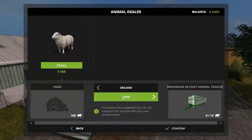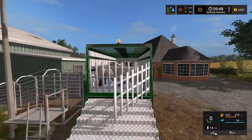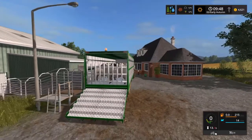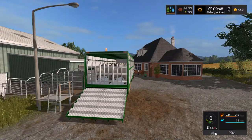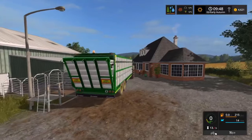It turns out we can fit 14 sheep into this particular trailer. So let's get these guys secured and start making our way down to the animal market to get them sold off and see exactly how much we are going to be getting per animal.